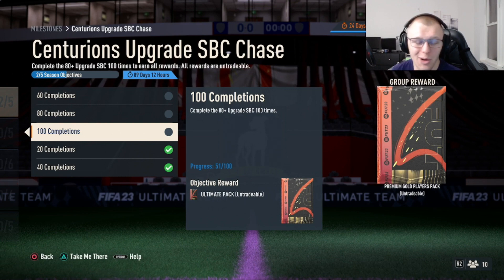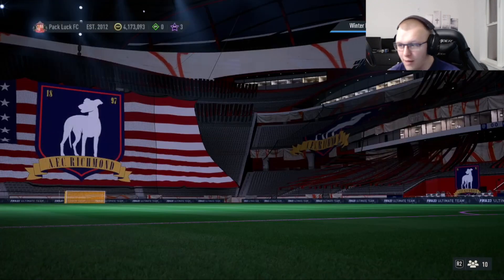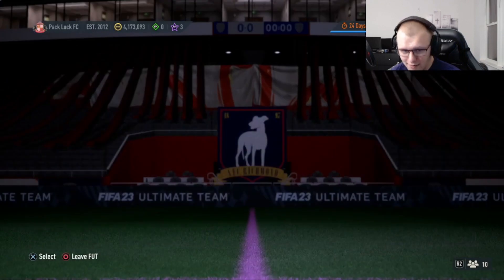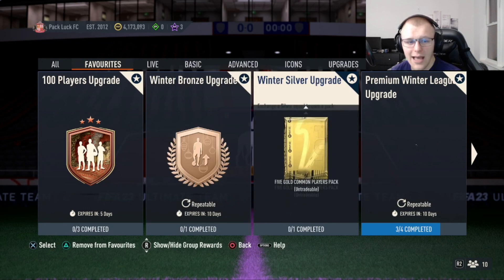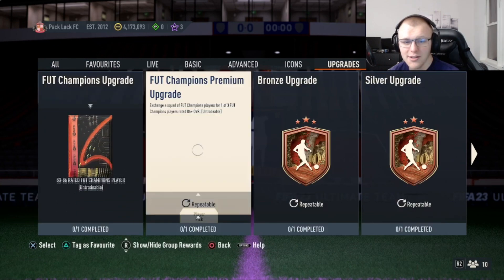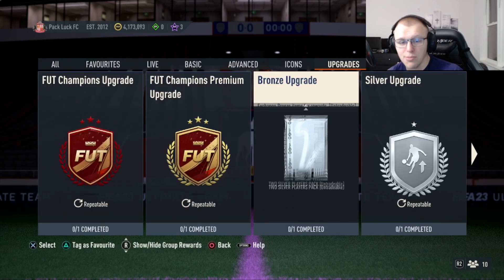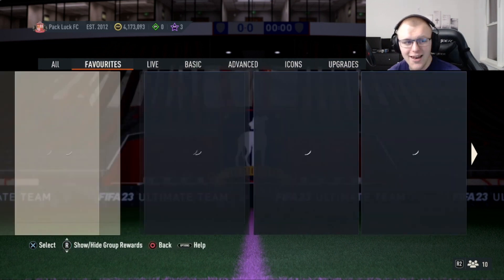You should definitely get this done throughout the course of the next 89 days. Now, for the next 10 days we still have the winter bronze upgrade. If you don't know what that is, it's a better version of the regular bronze upgrade where normally you'd put 11 bronze players in and get two players back — one silver rare and one silver common. For the next 10 days you'll get four players back: two rares and two commons.